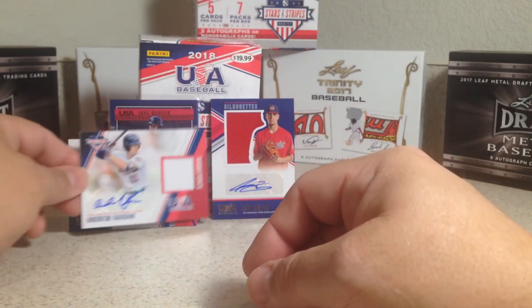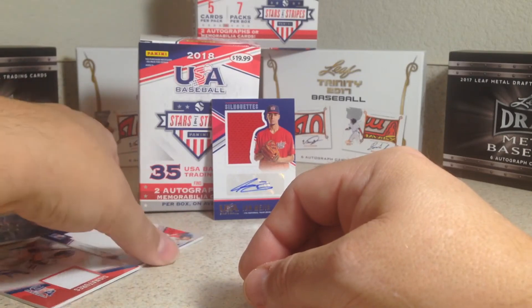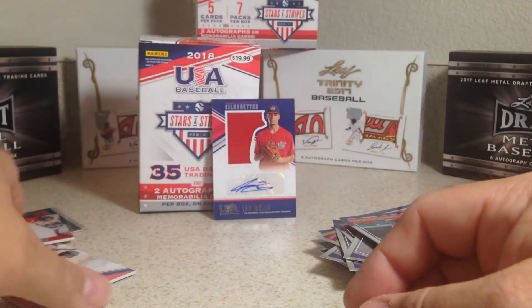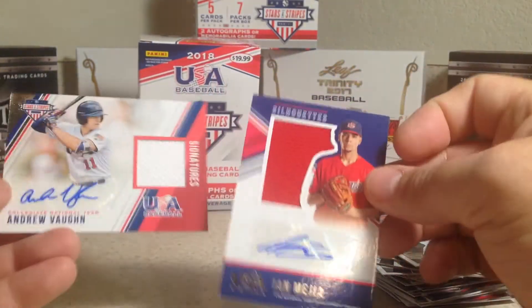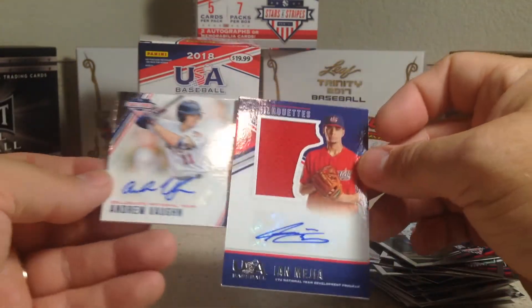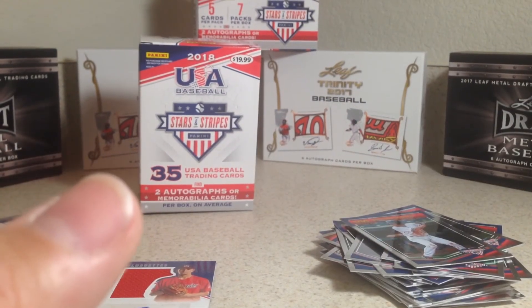This is probably an even better box than the first one. We got Carter Young with a huge jersey relic, and then two jersey relic autos — Andrew Vaughn and Ian Mejia. Pretty awesome stuff. I recommend it — go check it out, stay tuned for more videos, and we'll see you next time.